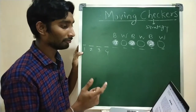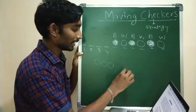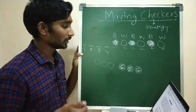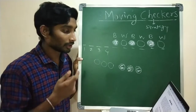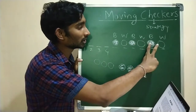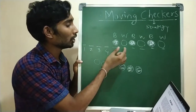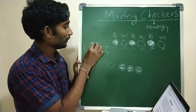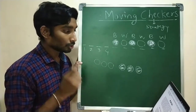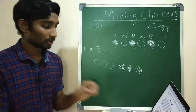Move the checkers so that all the white ones will end on the left - this is what we have to do. The checkers must be moved in pairs, meaning you can move these two, or these two, or these two. Taking two adjacent checkers at a time without disturbing their order. To solve this problem only 3 such moves are necessary. So let's solve this.